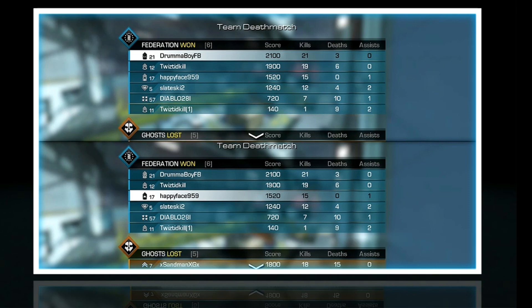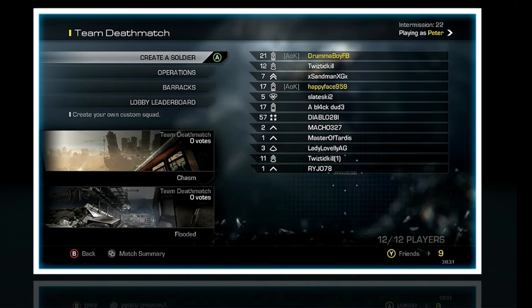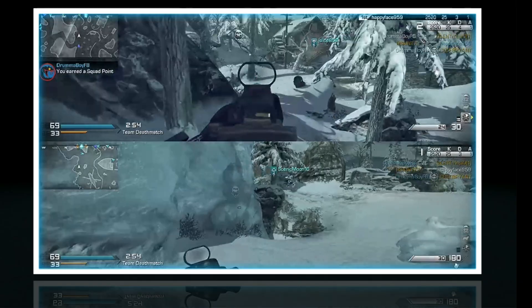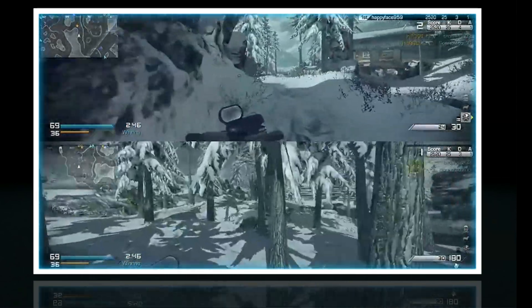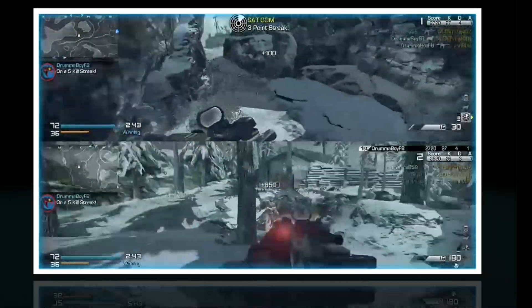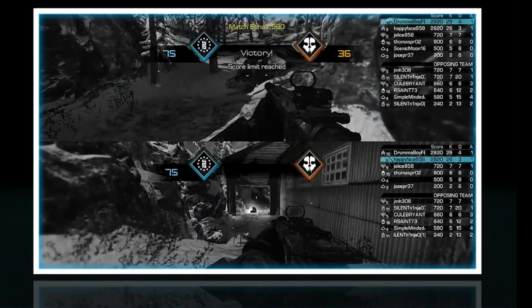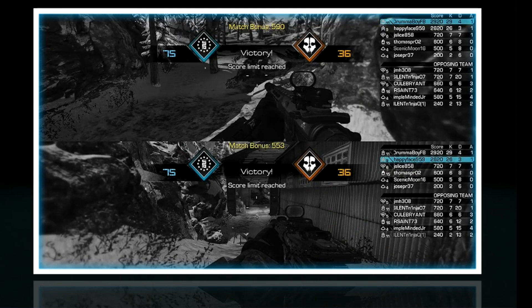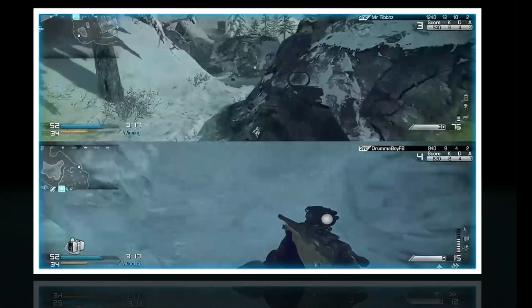Next we have the engine programmer, who works on the engine itself — pretty self-explanatory. Then there's the generalist programmer, who helps with everything and should have a wide skill set so they can assist any area that needs it. We also have graphics programmers, who work on 3D graphics, shaders, and so on. And then there's the animation programmer, who works on the actual animation itself.